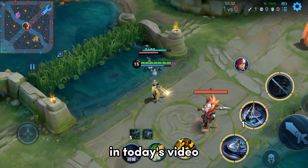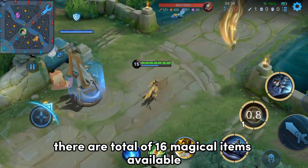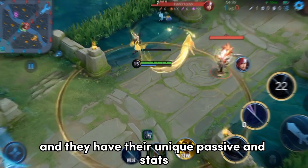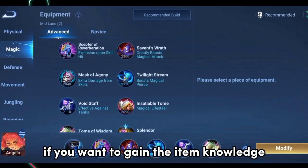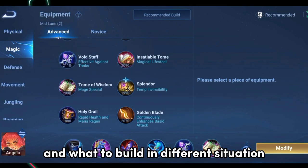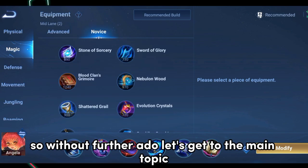Hello everyone. In today's video, I will explain all the magic items in this game. There are a total of 16 magical items available, and they have their unique passives and stats. If you want to gain item knowledge — which items are good for each hero and what to build in different situations — watch this video till the end. So without further ado, let's get to the main topic.